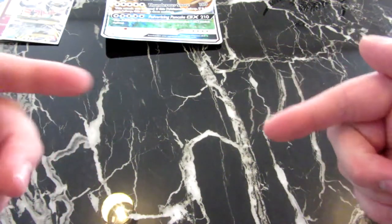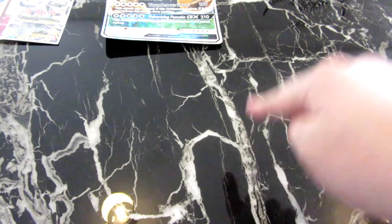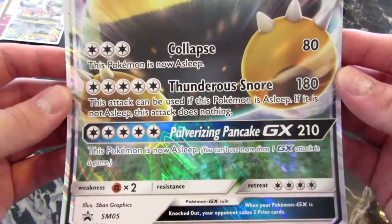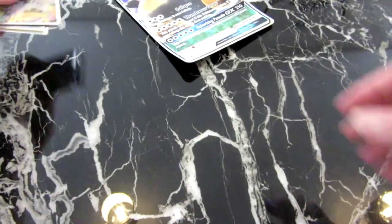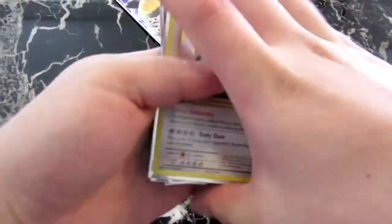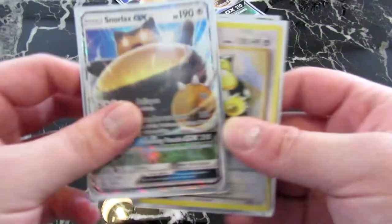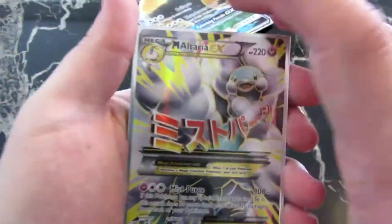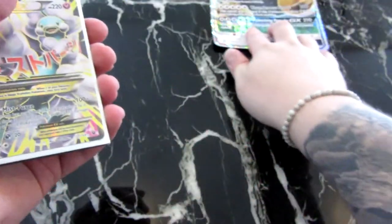Hey, what is up guys, it's TBMTCG and we are back again with more Pokemon. Quick revisit to the last one — we did the Snorlax GX unboxing. This is the big card, and in the process we got this retro card of the Snorlax, the Snorlax GX, and we also pulled ourselves a foil Clefairy and the Mega Altaria EX, which is a good pull.